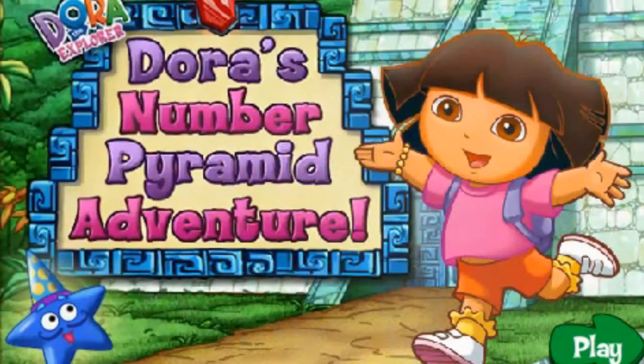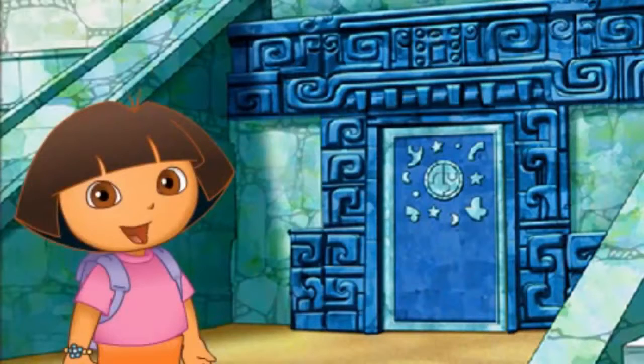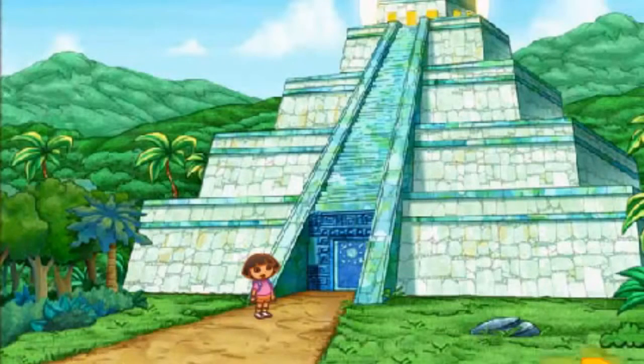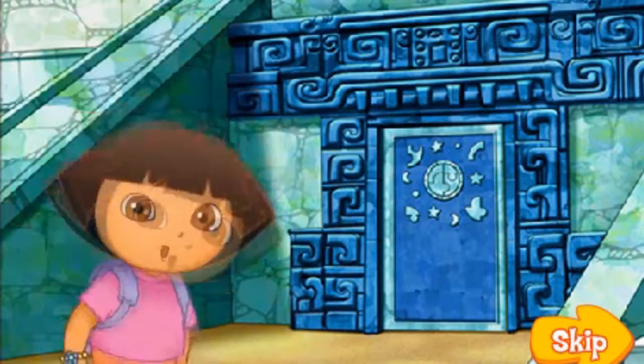Dora's Number Pyramid Adventure! Oh no! The river animals are trapped inside the number pyramid! We need to get to the top of the pyramid and find the magic jewel! If we find it, we can open a door to set the animals free! Will you help me? Fantástico!